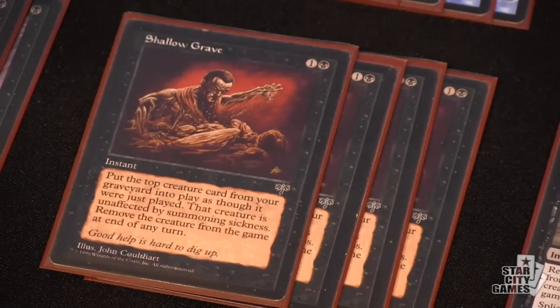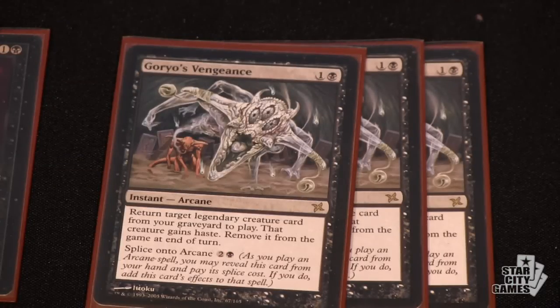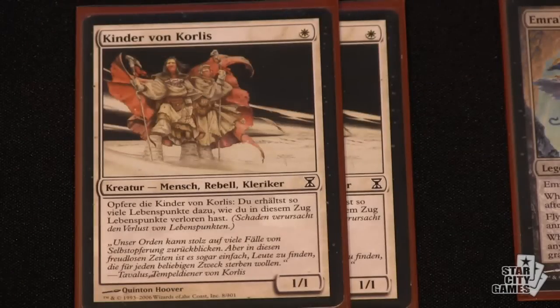The core concept of the deck is to animate Griselbrand with Shallow Grave or Goryo's Vengeance to give it haste, swing in, draw 21 cards, and kill them in some way. Typically not that hard in Legacy when you get a 21-card buffer. The really big innovation, besides using Shallow Grave and Goryo's Vengeance, was someone suggesting Children of Korlis. At first we were like, no, that's terrible — it can't be good. But once someone actually tried it, it was insane. You literally draw your deck as soon as you put Griselbrand in play.